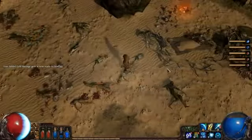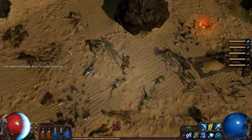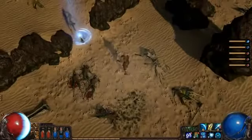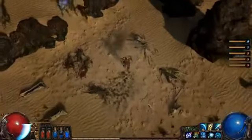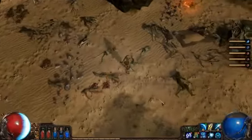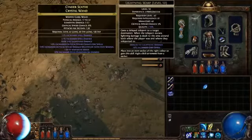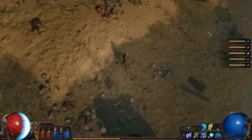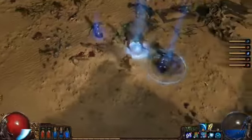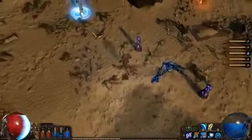One of the opportunities I noticed in terms of this character is that I can actually demonstrate an interesting totem idea that we had in development — getting the skill called Lightning Warp, which is a short distance teleport that does some damage to the monsters, and combining it with the totem gem to make totems that do that. So if I take Ice Spear out and put Lightning Warp in the combination that includes totem, now whenever I cast the totem it's going to make ones that can teleport, which technically means they're going to follow the monsters around the map teleporting to them.